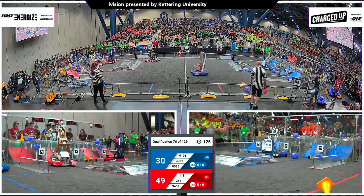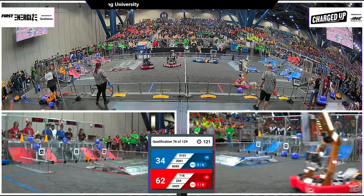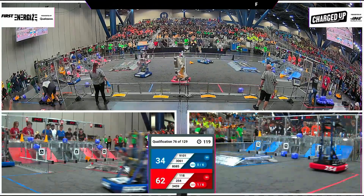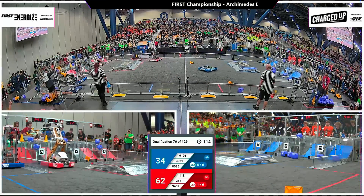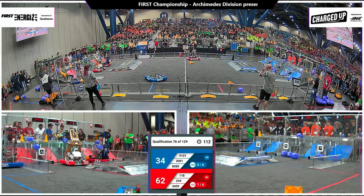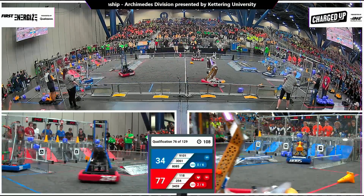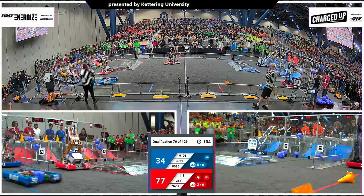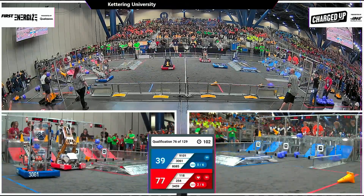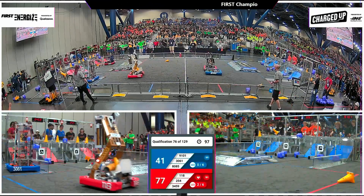All three Red Alliance machines surrounding that grid. 254 and 118 make their delivery and head back to recollect. Team 8085 playing some interference as they head to the single substation looking for an acquisition from their human player, starting to head back across midfield. Team 3459 using that drive base for the Red Alliance team Pyrotech, trying to move one of those cones into a safe space of their community as 254...